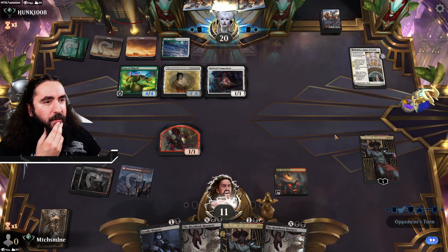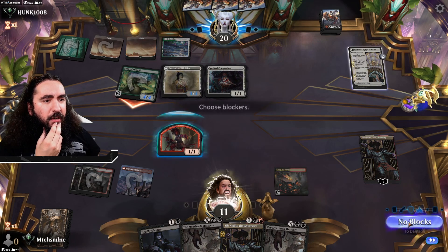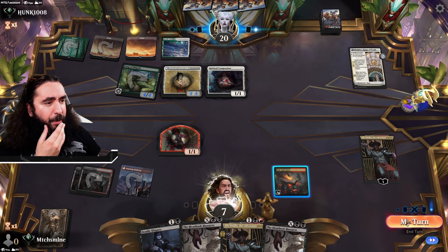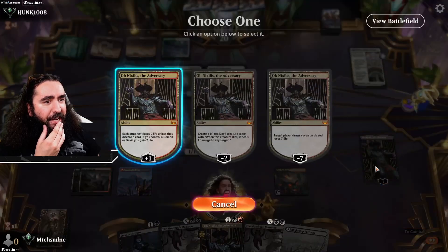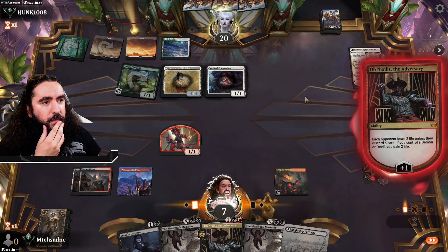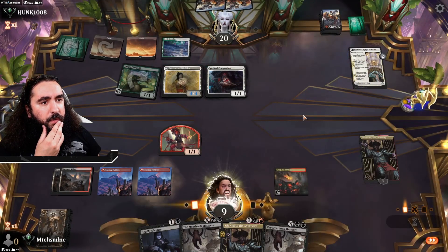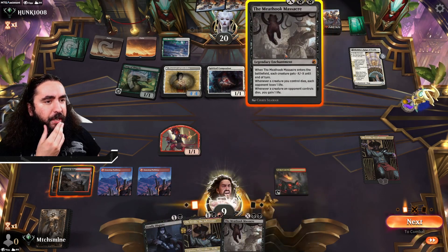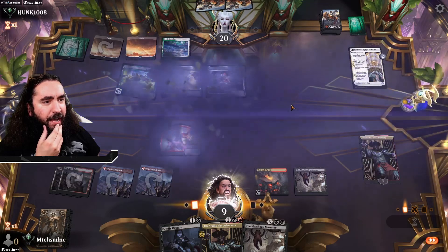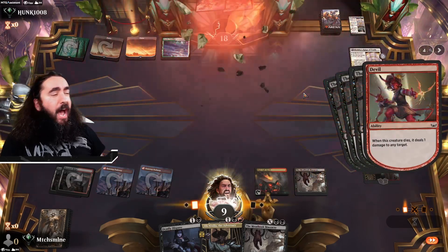They attack in here — will I take it? I think I'll just take it. Spirited Companion — alright, making their creature bigger, I don't like it. Nothing much you can do about it. They're going face? Okay — go face, my friend. That is actually fine by me. I'm getting some life back here. And there is even a land now, getting better and better. Pleasure doing business with you. There is a huge argument to be made to just do this now — I don't want to attack in so that I can absolutely do damage. And goodbye my friend, get out of here — you're just getting the big old hit to your face. And they scoop.